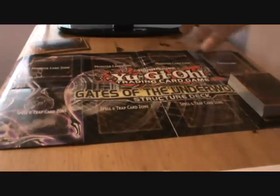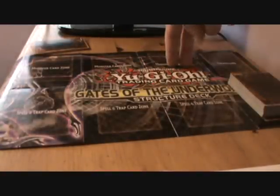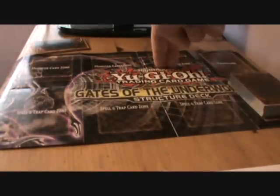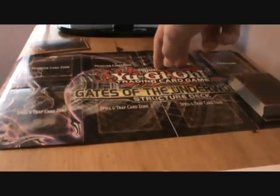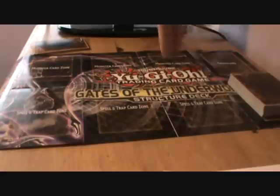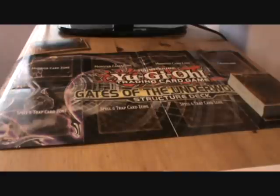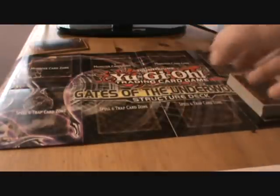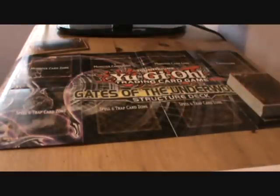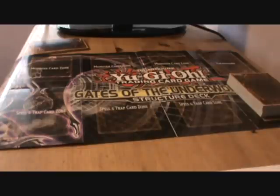Next up we have the biggies: the monster card zone and the spell and trap zones. The monster card zones are for the orange, yellow, white, purple and blue cards, which are ritual, fusion, normal monster cards, effect monster cards, and synchro monster cards, as well as a couple of others I'll tell you about in later parts. Spell and trap zones are for the pink and blue cards only, though some monster effects may allow you to put monsters in there, but there's not many of those.